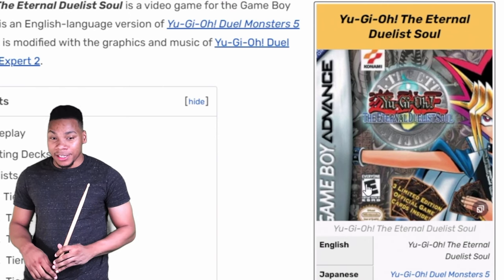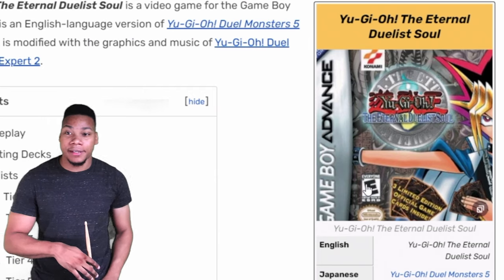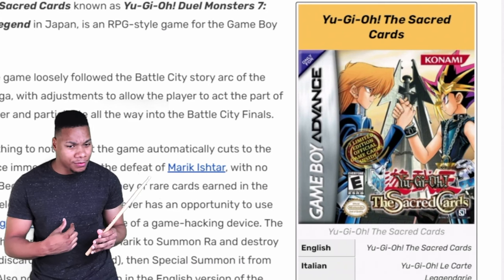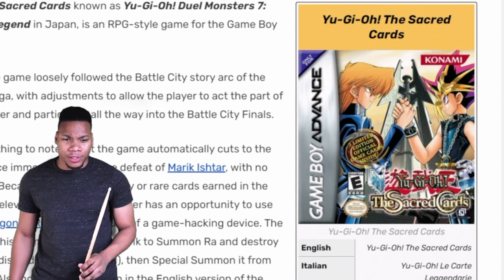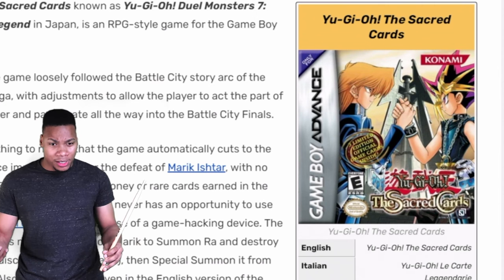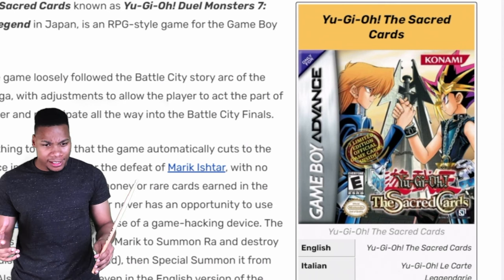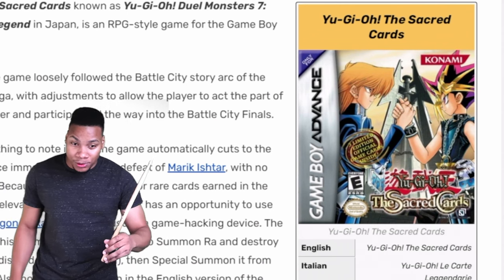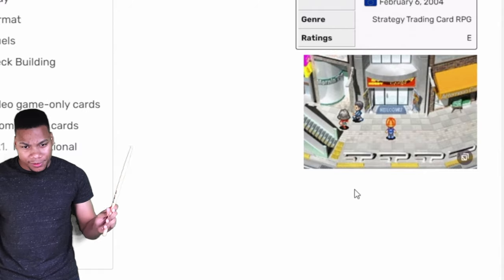Here's the plot twist of the video: Duel Monsters Seven, which you may know as YuGiOh The Sacred Cards in the West. It has rules reminiscent of Dark Duel Stories, which is interesting — Eternal Soul and Six had regular YuGiOh rules, but Seven went back to that older system. Sacred Cards follows the Battle City tournament arc, though like always they get up to Marik and then stop. You can play this one since we did get it in the West.